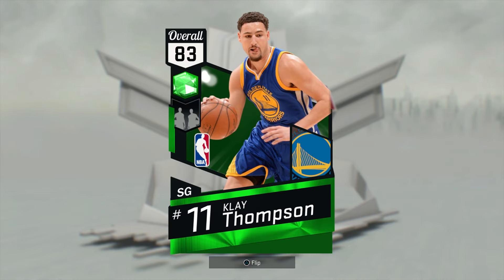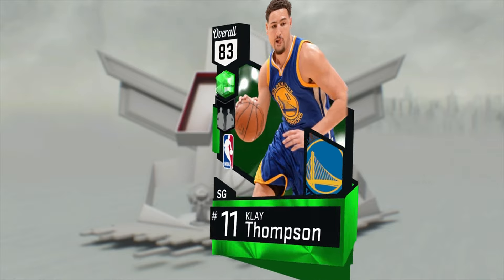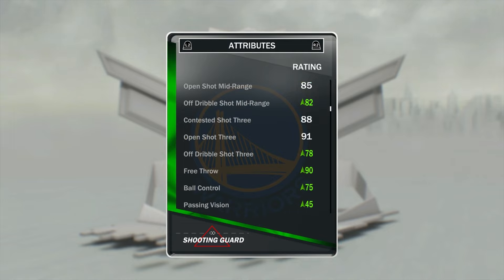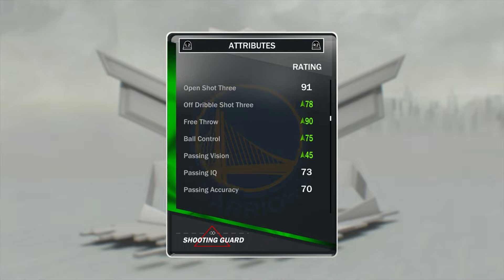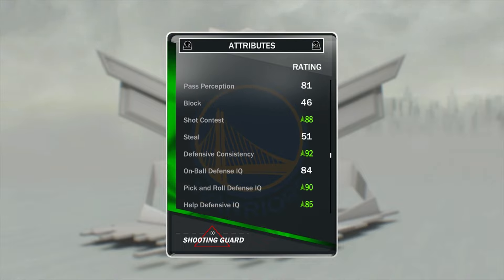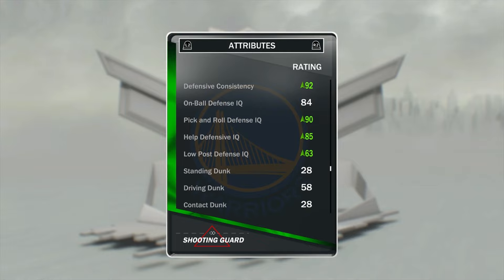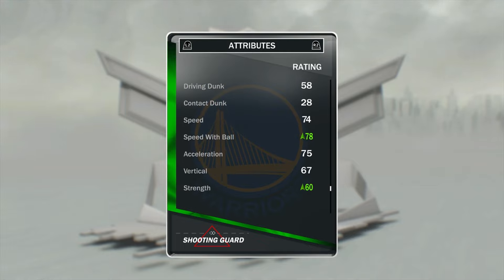Next of course we got the Splash Brothers — Klay Thompson and Steph Curry. Looking at Klay Thompson's stats: 90 standing layup, 84 driving layup, 80 draw foul, 80 shot close, 82 contested midrange, 82 off the dribble shot midrange, 78 off the dribble shot 3, 90 free throw, 75 ball control, 45 passing vision, 88 shot contest, 92 defensive consistency, 90 pick and roll defense IQ, 85 help defense, 63 low post defense IQ, 78 speed with the ball, and 60 strength.